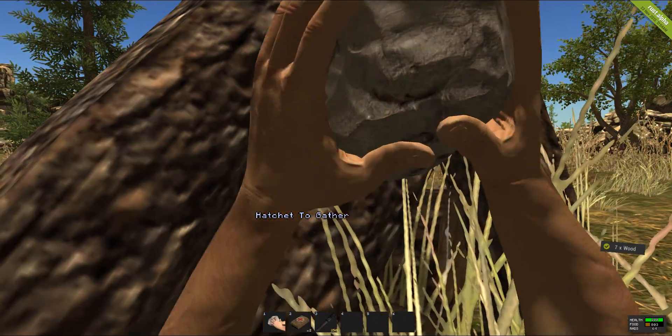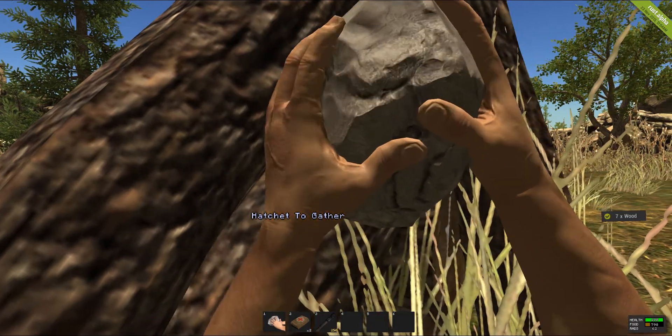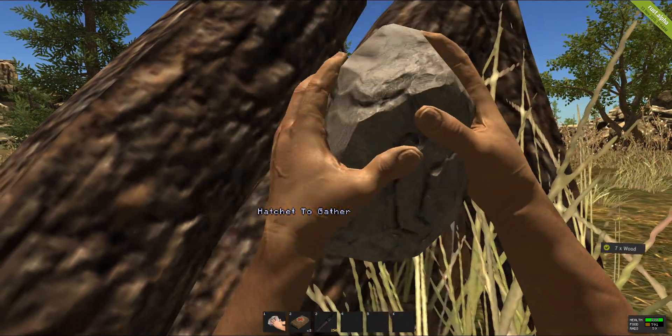A common saying across Rust is you can never have enough wood. The best place to gather wood is from wood piles. Trees only give you one wood, whereas depending on what weapon you use — such as a hatchet, pickaxe, or this rock — a wood pile can give you from seven to twenty wood per strike.